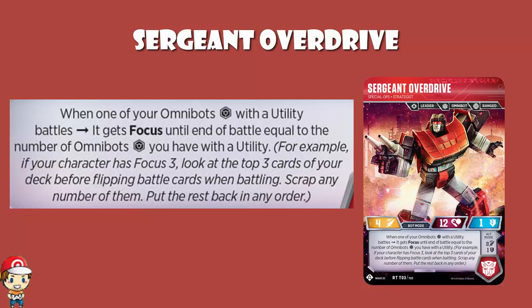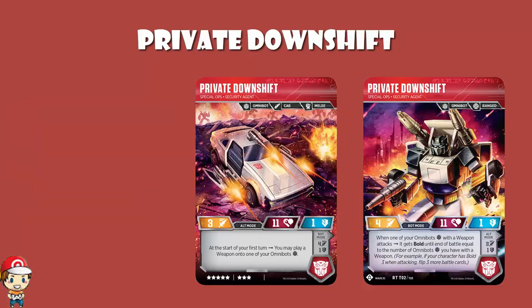Moving on to Private Downshift — it is an 8-star character, which is pretty much what we expect, because if one is 9 then the other two have got to be 8 to make up to 25. The stats take a little bit of a hit; it's exactly the same stats as Overdrive just with one less health. We've got health of 11, defense of 1, and an attack of 3 or 4. Pretty much all of those stats are one lower than we'd want on an 8-cost. They're not great.